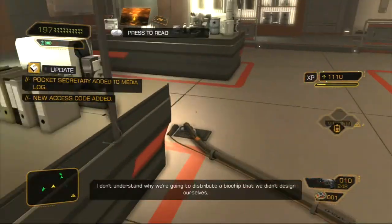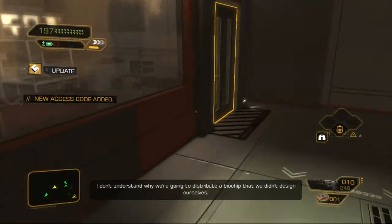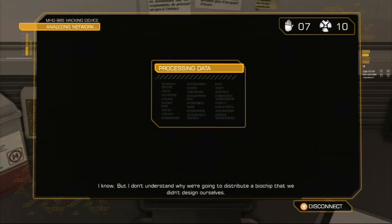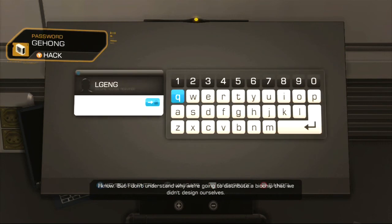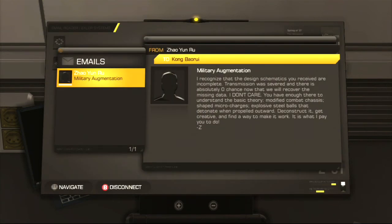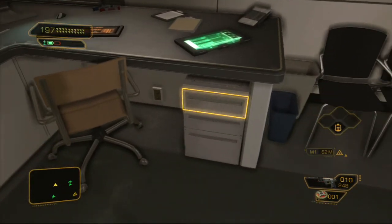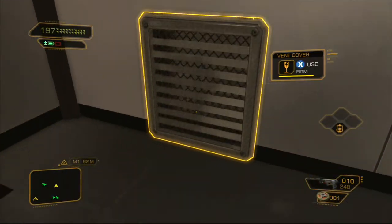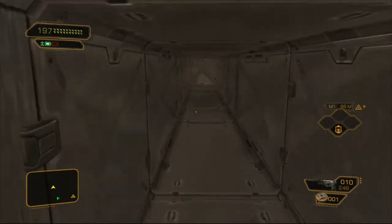There's a lot of cool story stuff. The password we just got is for this computer over here. Let's just type it in. There's nothing on this computer other than some cool story stuff - pretty much in a nutshell what they're trying to do is replicate the Typhoon, but they're having problems with the back blast and everything. That's what those two people out there were talking about - why are we trying to make a chip that was made from a different company that we didn't design ourselves?